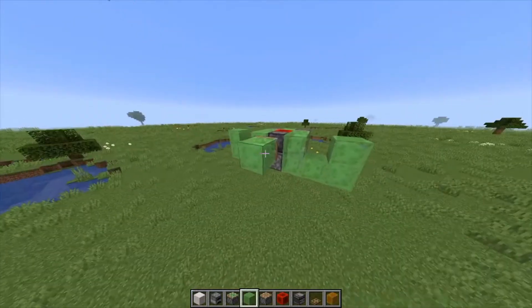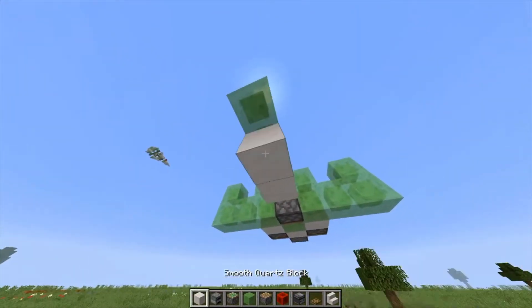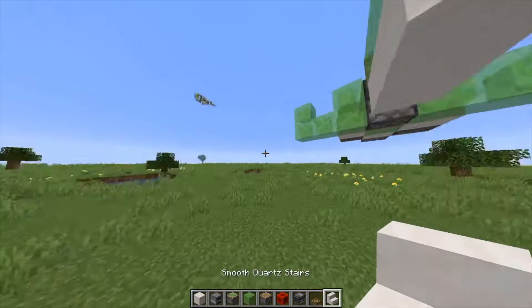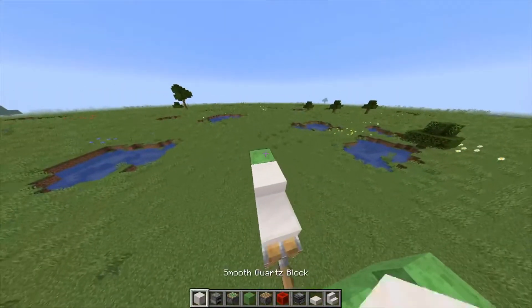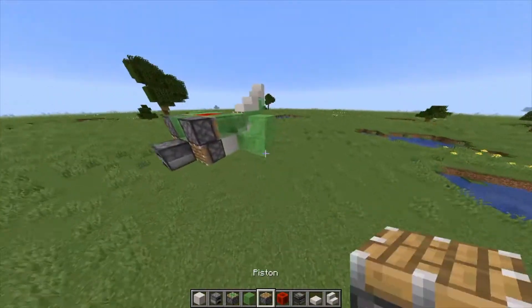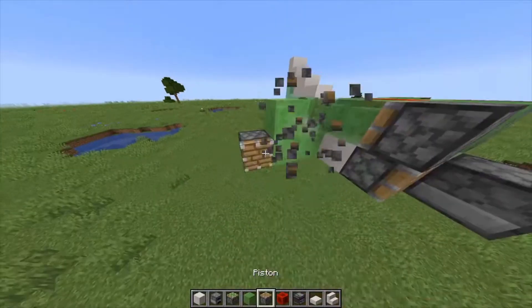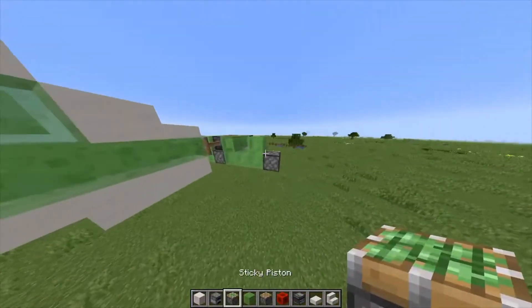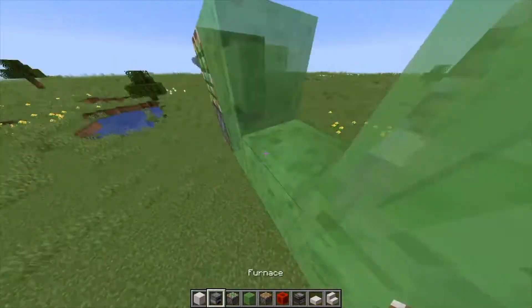Then you want to place slime blocks like this — go block, block, and then stairs. Then you want to do slab, then block, then stairs. Then you want to put a piston — a sticky piston — and the same thing on the other side. I'm just going to build one half of it, and then you just want to mirror it all to the other side.